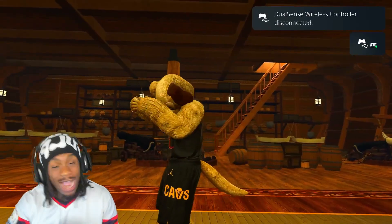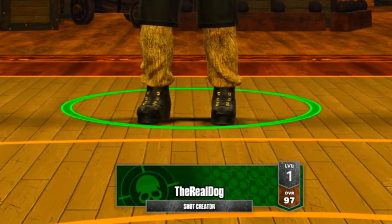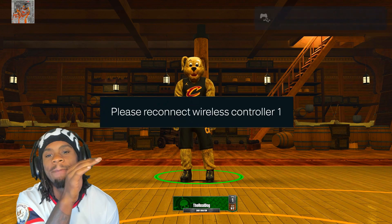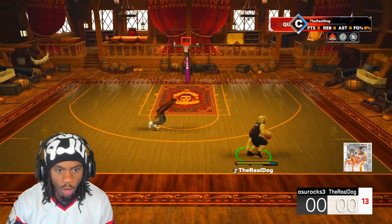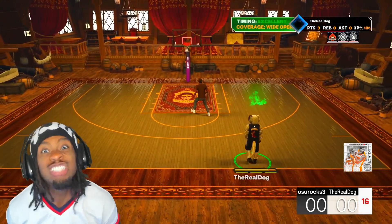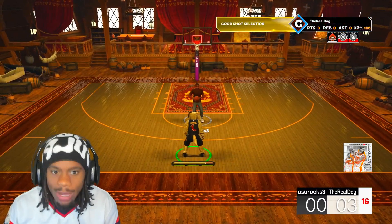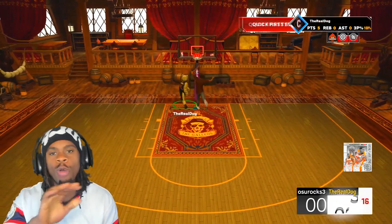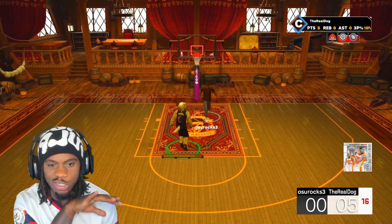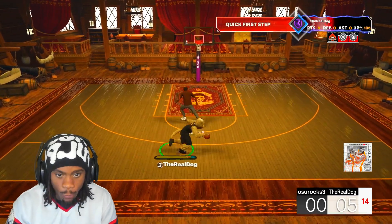I'm gonna go to the 1v1 court on the 6'1 build and show y'all. I ain't got no defense on this build so don't judge. This is my first game on the 6'1 demigod — if I miss I'm sorry. But here we go. First shot of the day: green bean after green bean, easy work. You can fade with this jumper too.